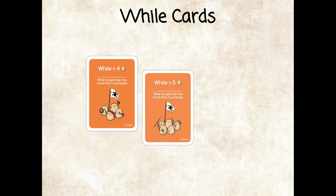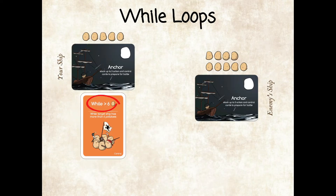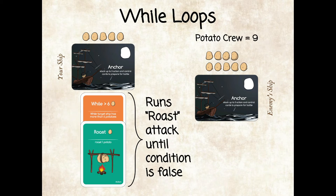While cards are conditional loop cards. The conditions check for the number of potato crew on the targeted enemy ship. When used with an action card, the attack will do damage to the target ship until the condition on the card is false.